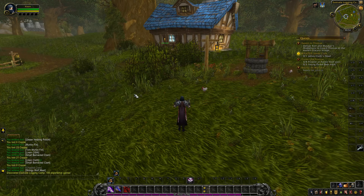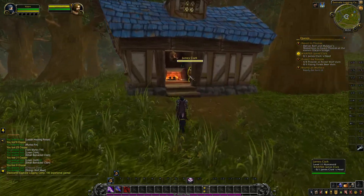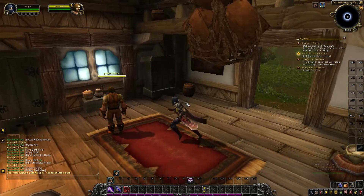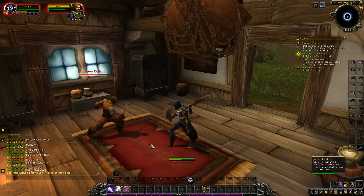He will be inside one of the houses. He will be yellow, which means he will not attack you on sight, but you can attack him. So you will ambush him in his house while he's walking around.